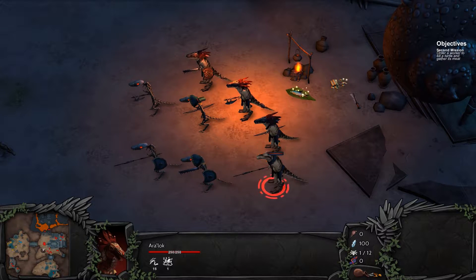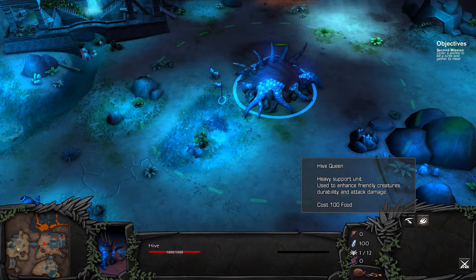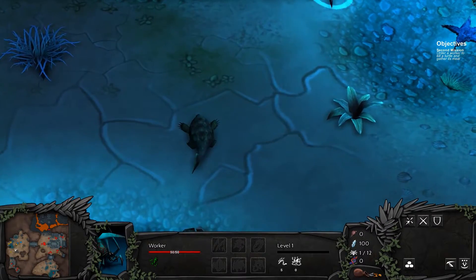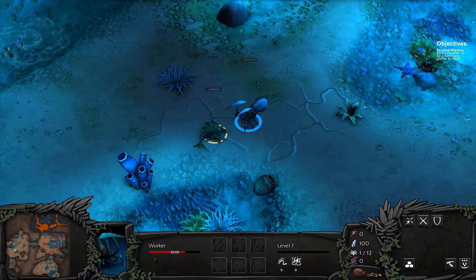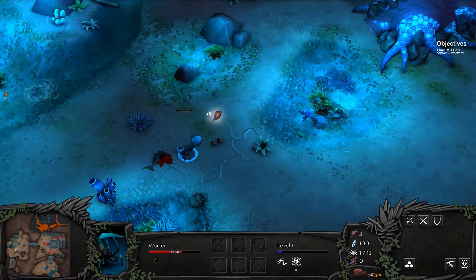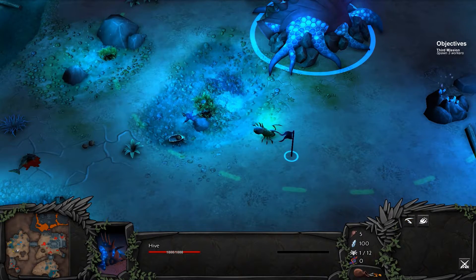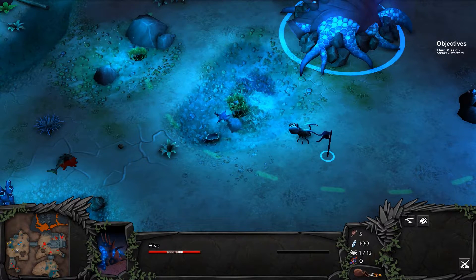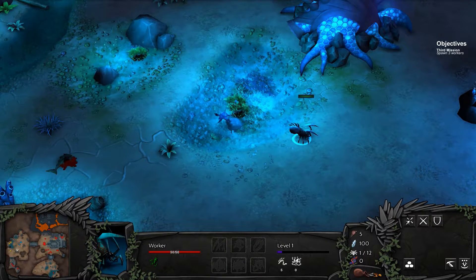Okay, so these are obviously some kind of evil nasties. We'll get back to them. So we have our hive — I imagine this will allow us to build units. Let's see what happens when we kill one of these animals. Oh, they actually fight back! We have something that takes the food back for us. So we're on the third mission — spawn three workers. We don't have enough food to produce another worker.